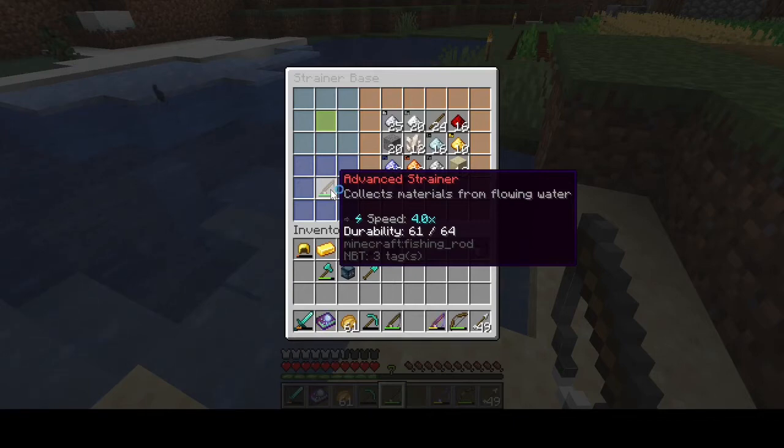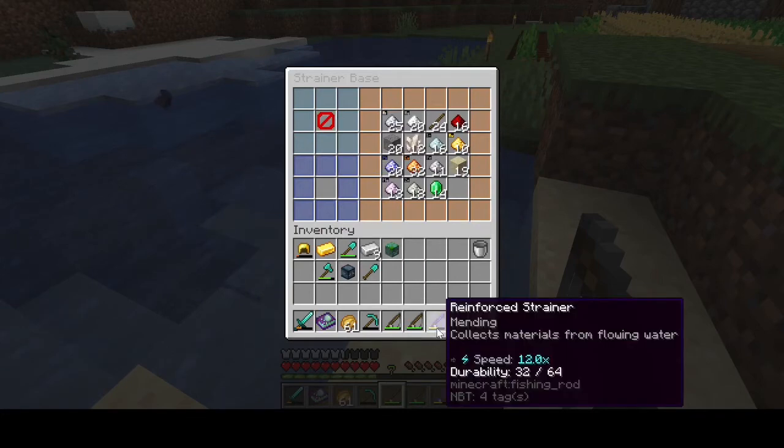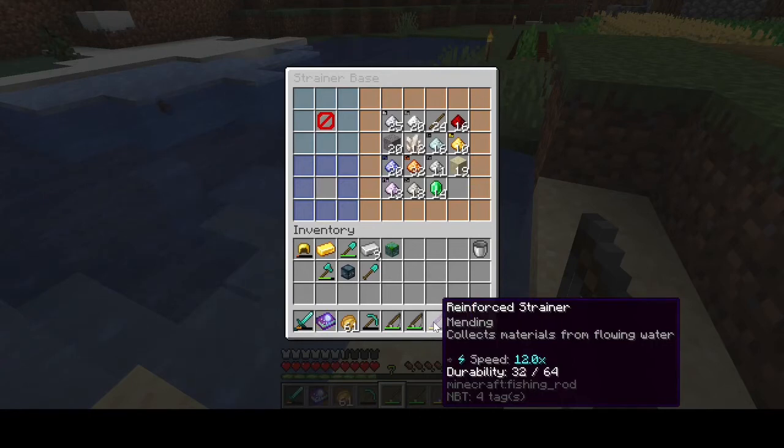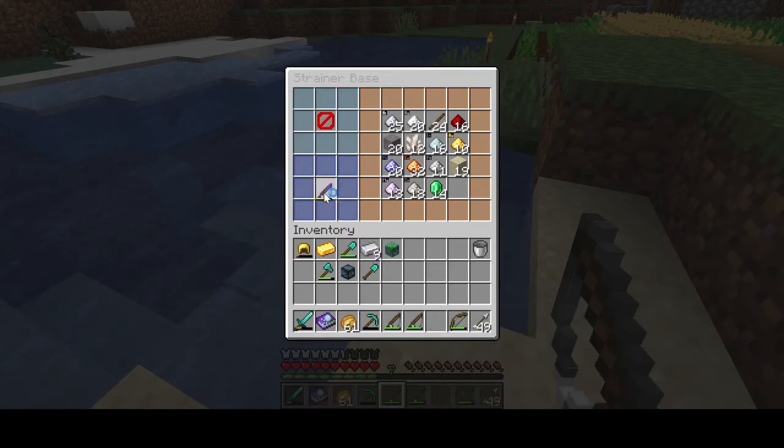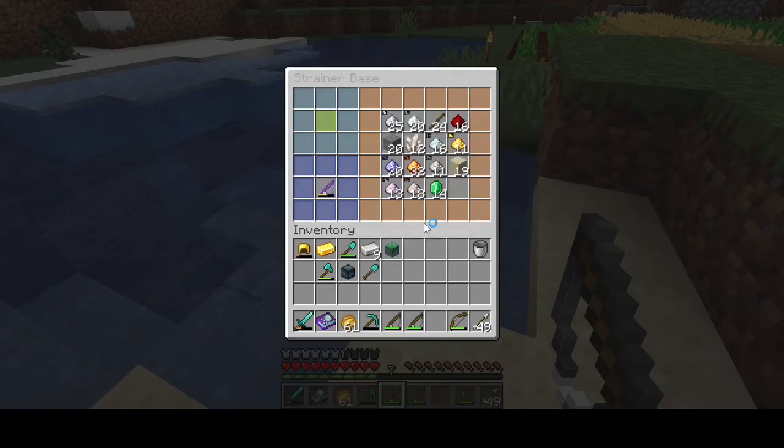From a cost perspective, magnesium and lead don't cost much — it's the carbon that starts to get you a little bit. If you want to go with the advanced strainer you're definitely going to want Unbreaking 10s and Mending so you can fix them periodically. Now there is one more, and in all transparency, because of the sheer amount of materials it took, I did cheat in and create the reinforced strainer just to show you. I ran it for a while, and I will destroy this strainer when we're done.